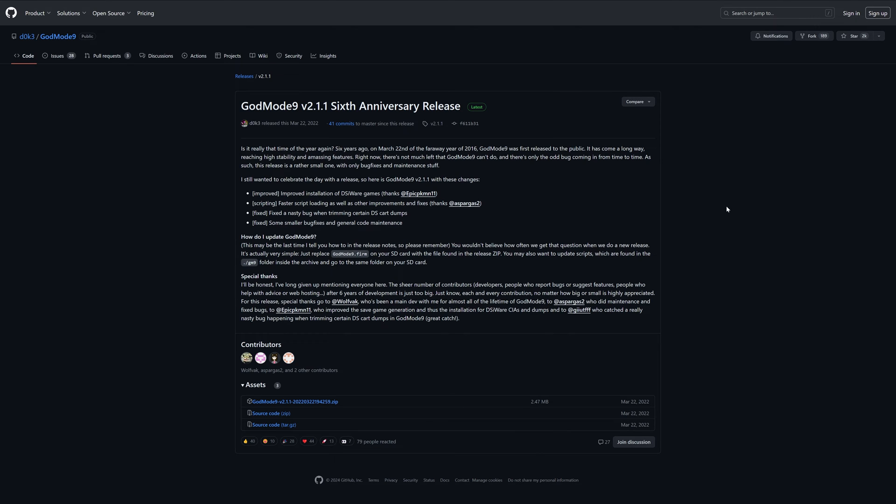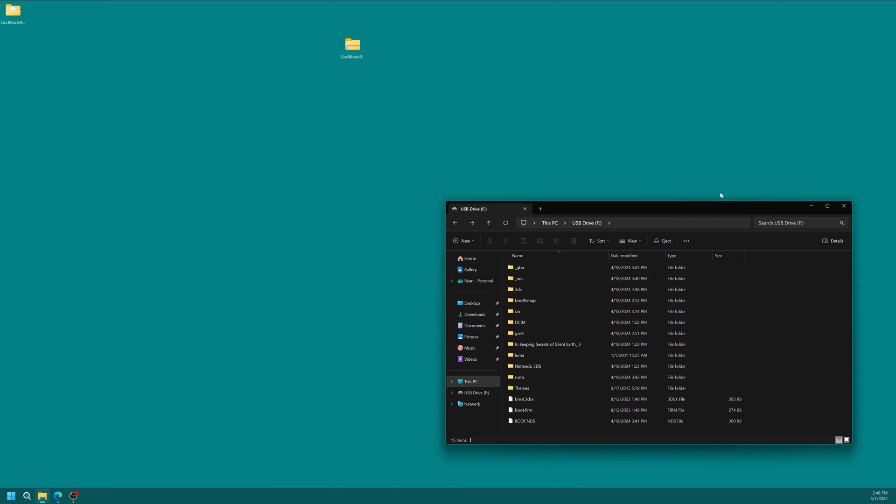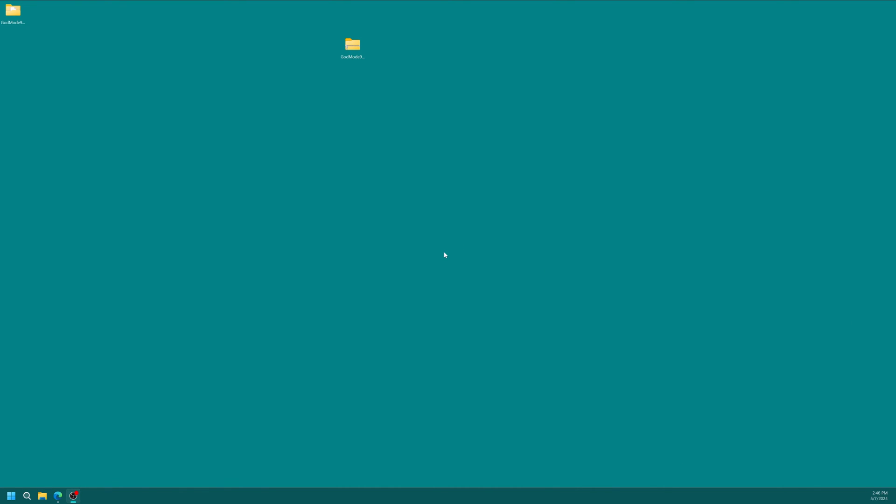Because I never know when a new version will come out, always make sure you get the latest release — there might be a new version a week, a year, or two years from now. Just make sure you grab the one that says 'latest' so you're on the most updated version. Once you have everything in place, go ahead and disconnect the SD card from your computer and put it back in the 3DS to get started.